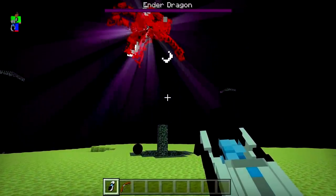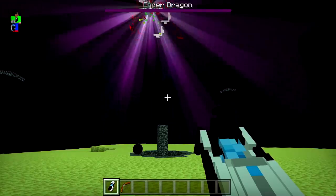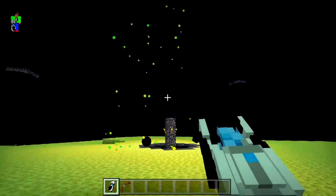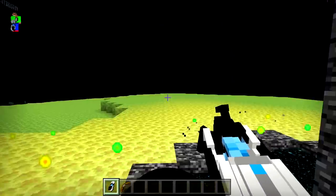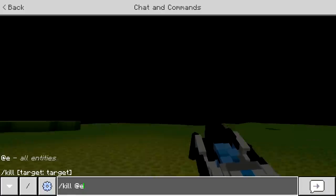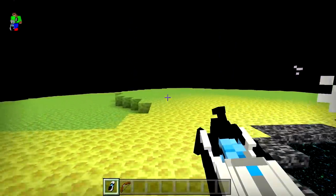The black hole can even get rid of the Ender Dragon instantly! That is actually insane. And of course it can get rid of me too.